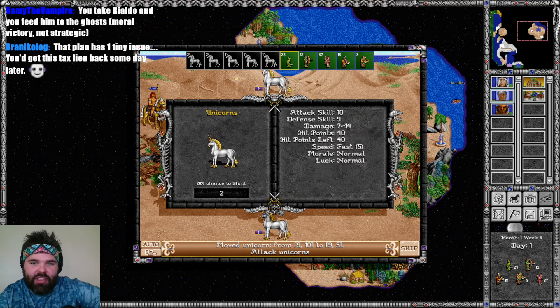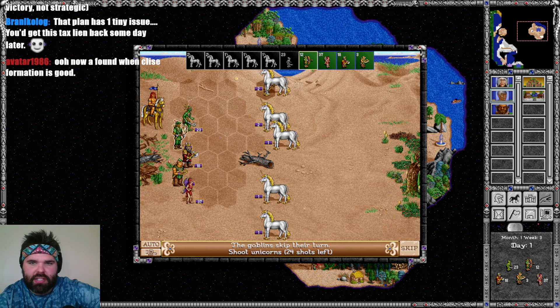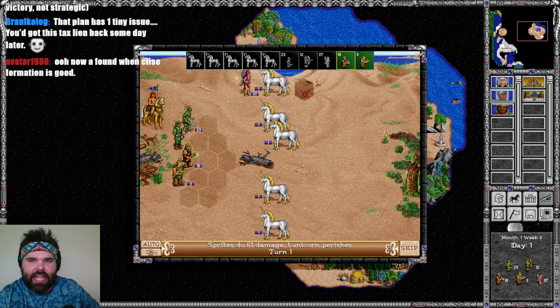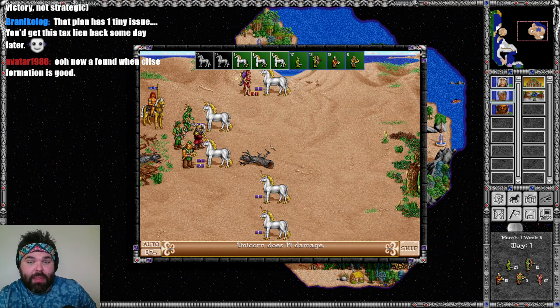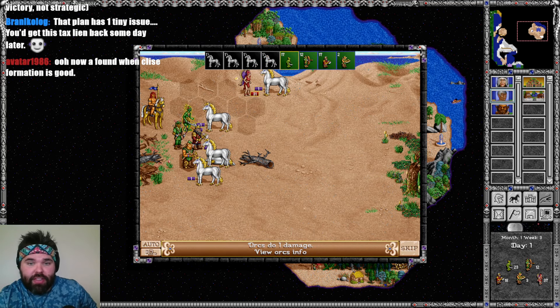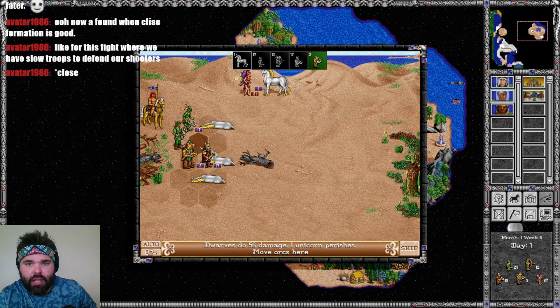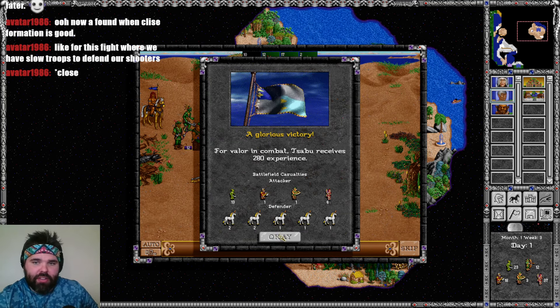Do I go out and get 19 to 39 points of damage, or do I stay here and guard the elves? I think I'm happy with just letting the elves do damage. The sprites can go up and die. We're going to get our damage off on one of these double stacks. The sprites are going to kill at the top stack — they do kill one unicorn. Dwarves step up, then the sprites go blind, which will probably keep them alive longer. One unicorn goes down from the dwarves' retaliation, and then the orcs hold for one more round of combat. I am fine with everything that just happened.